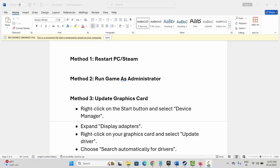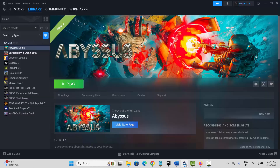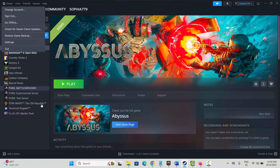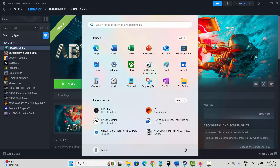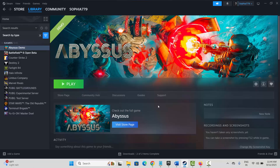The first method is to restart your PC or Steam. For that, go to Steam, click on the Steam option, and then click on Exit. After that, click on the Windows Start icon, then click on Power and select Restart. After your system restarts, try to launch the game and check if you can play it without any crashing or other issues.